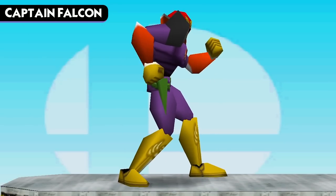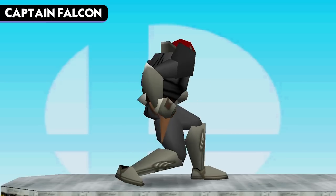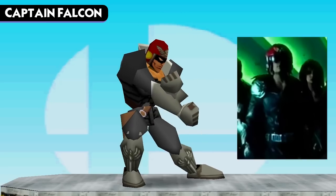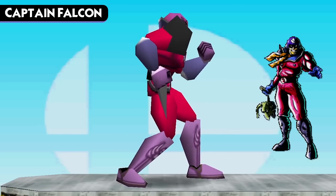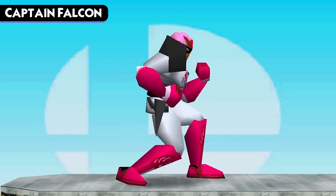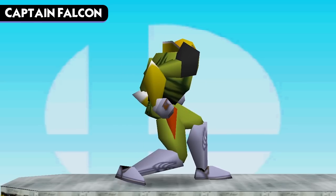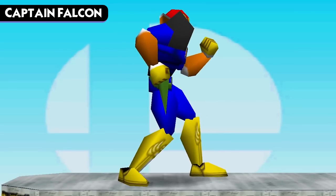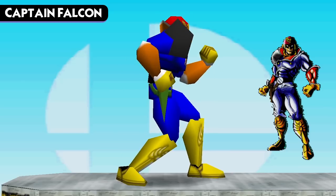Next, we move on to Captain Falcon, who ties with Yoshi for having the most costumes in the game at a grand total of six. The first color is a mostly gray one with a red helmet, inspired by a Japanese commercial for F-Zero X on the N64 where the actor wears an all-gray getup with only the red helmet standing out. Next is a red and purple color scheme inspired by Blood Falcon — a clone of Captain Falcon created by Black Shadow using stolen DNA, who served as Falcon's rival since his debut in F-Zero X. Next, we have Captain Fabulous, a white and pink color scheme inspired by Jody Summer, an F-Zero pilot who first appeared in F-Zero X. Falcon's final two colors are exclusive to team battle mode: a green suit with yellow accents for the green team with no known reference, and a super saturated blue based on his appearance in F-Zero X, which is nearly the same as his default but with a more true blue rather than purple suit.